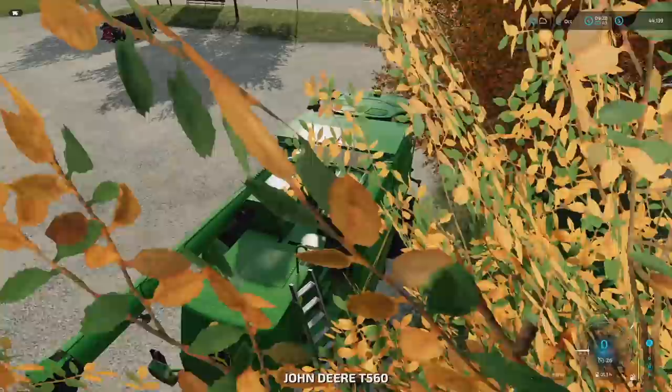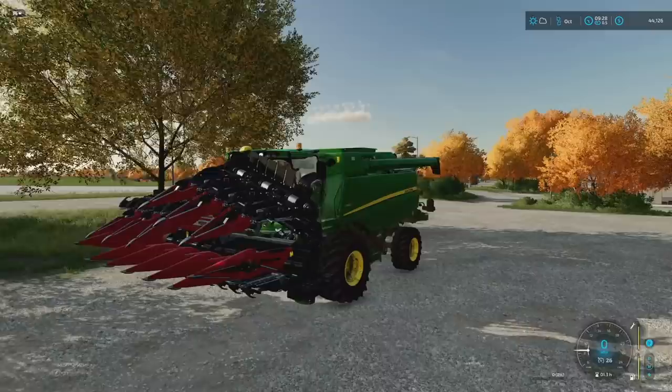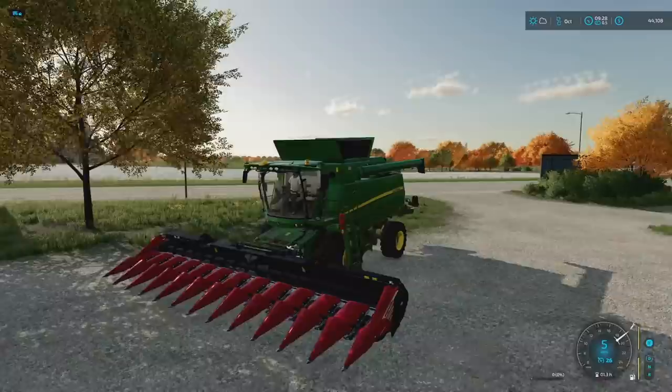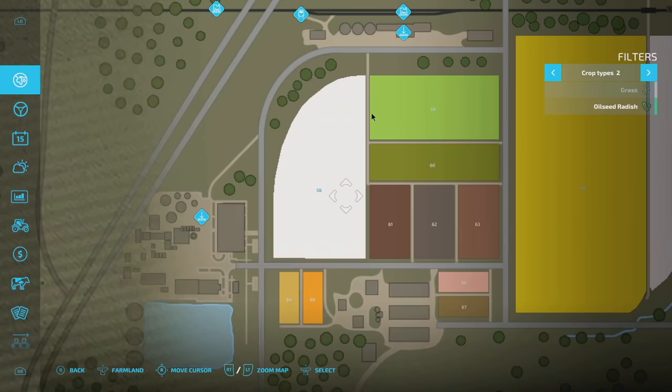This one weighs more than twice as much as the other one - as you know, weight is extremely important in this game. Let's unfold it and try it out right here in this parking lot just to see if we can make this work. Open it up, drop it down - looking good. Turn it on, drop the header down, go forward - okay, it's working just fine. Cool, that's great news.